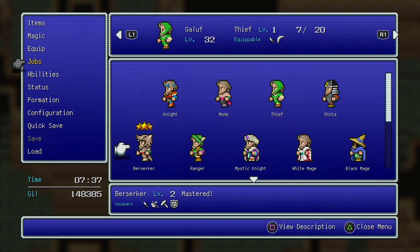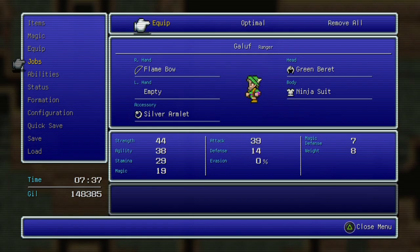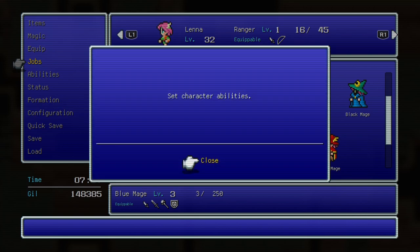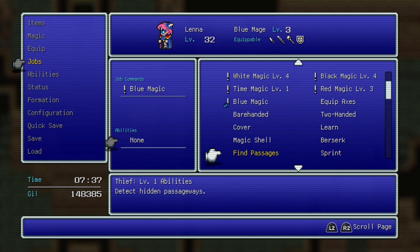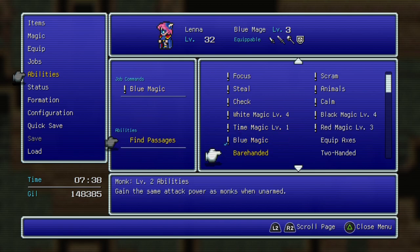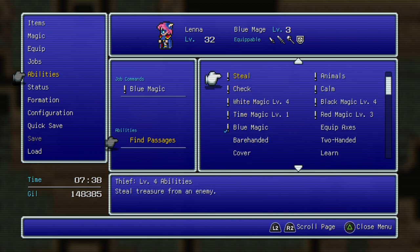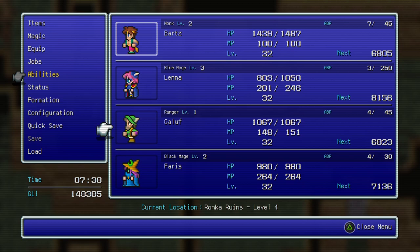Let's put the Ranger on with Control and keep Lena as a True Mage, because of the very convenient ability. Actually, no need for Find Passages when I can just two-hand everything.